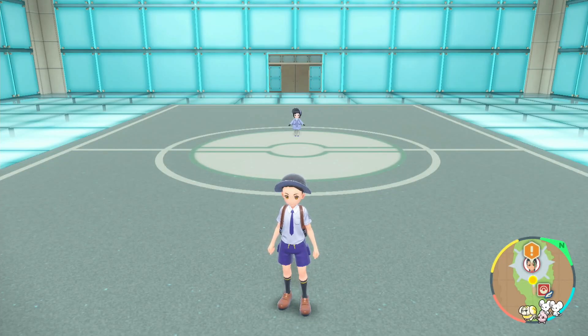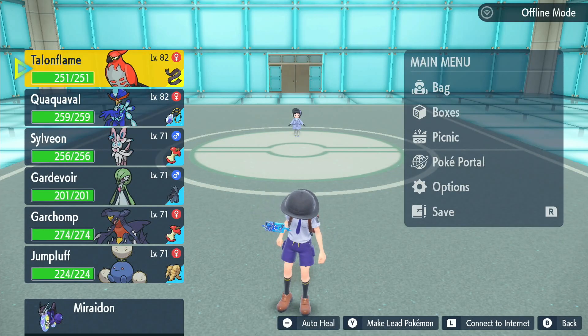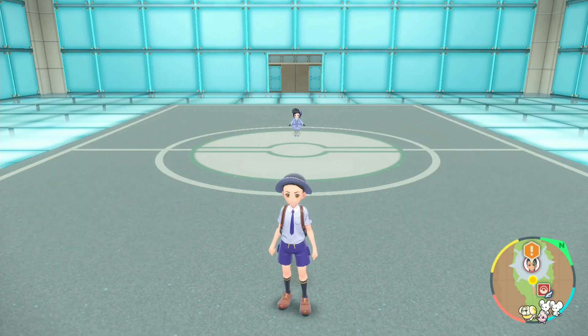Hello everyone, welcome back to another episode of Pokemon Violet. In the last episode we took on the first Elite Four, Rika, who uses Ground-type Pokemon. Now we are up against Poppy, so her type is a bit strange actually. Without further ado, let's begin.